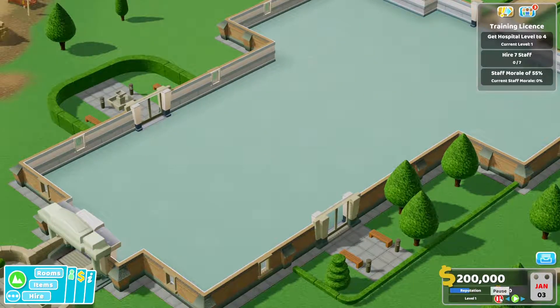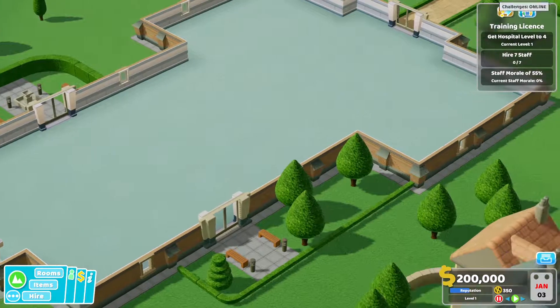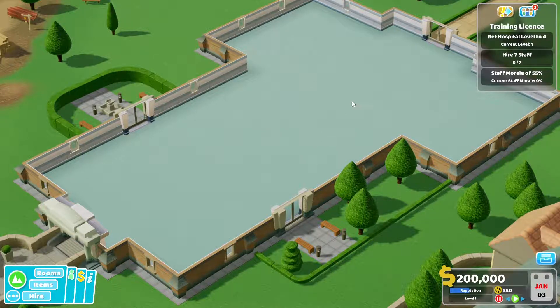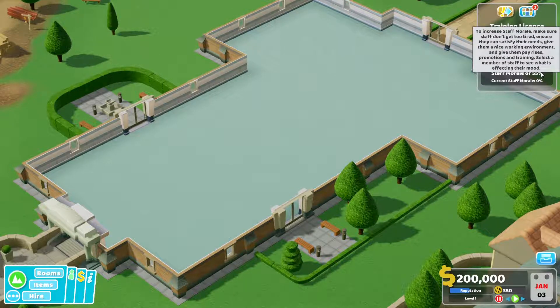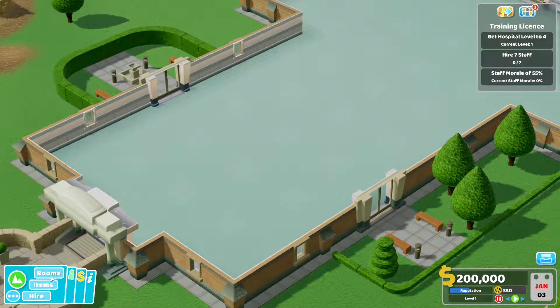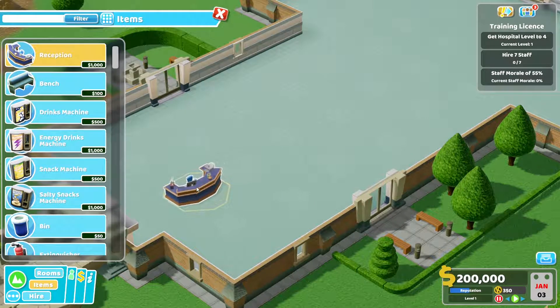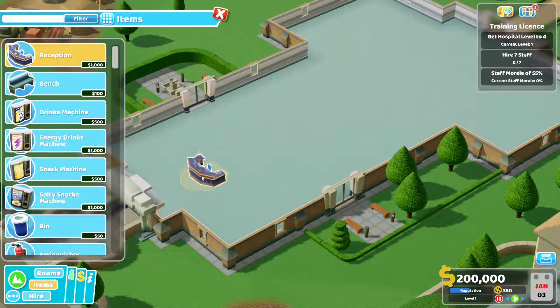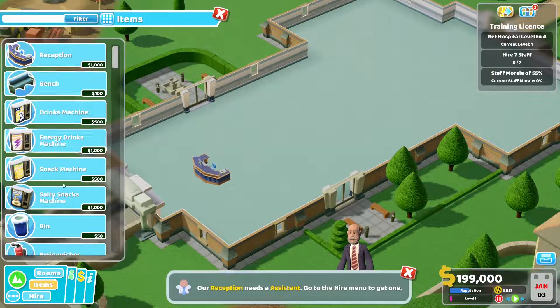They might also want a pay raise. We'll need a training license — the Two Point Health Ministry has promised to grant us one if we can demonstrate our commitment to staff well-being. They gave us nothing in this hospital — nada. Our objectives are: get the hospital to level four, hire seven staff, and get staff morale to 55%. They gave us two hundred thousand dollars.